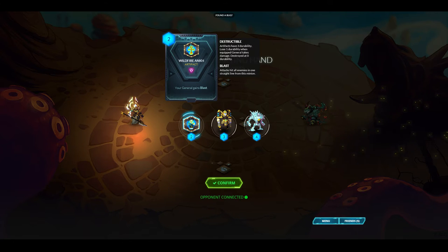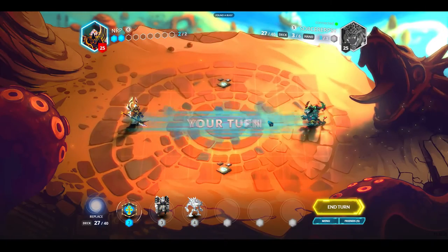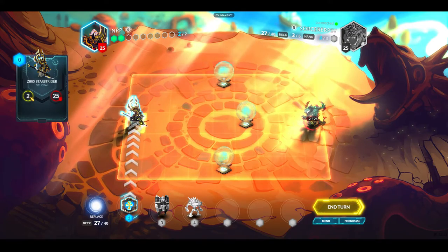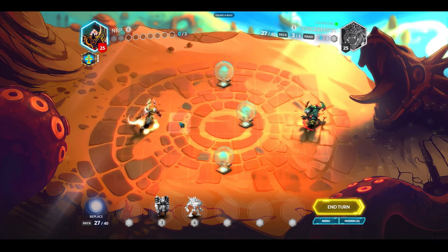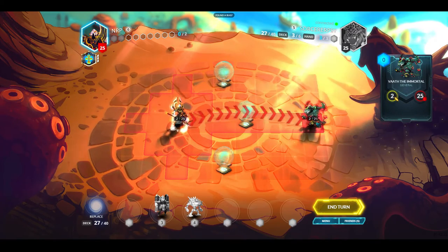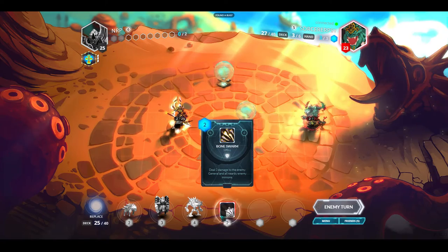I don't have a two-drop but I'll keep this hand. I'm going to play this and move up two to get some damage going. I drew a Dispel unit and a Bone Swarm. Now I wish I had the other artifact so I could destroy this guy. I could play Ephemeral Shroud to make it a two-two, but I want to use the Blast.